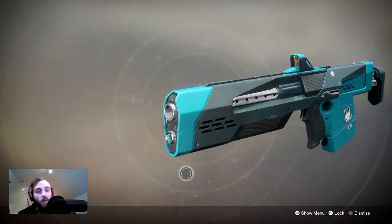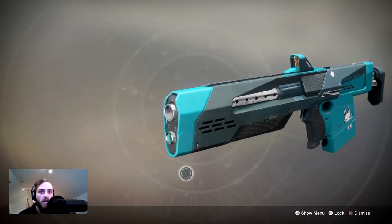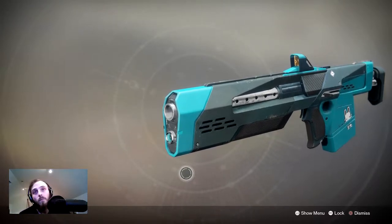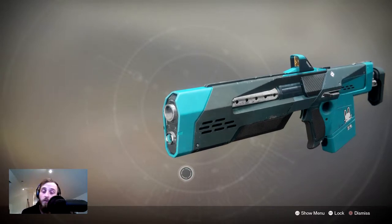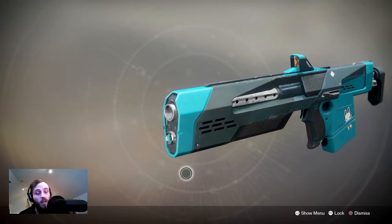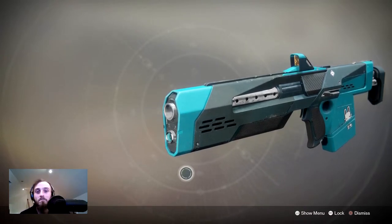So that was the Jade Rabbit. I thoroughly enjoy this scout rifle — it's pretty good. Up against the Mida Multi-Tool, the Mida does have the upper hand especially with the high caliber rounds, but it's still a very good weapon. That being said, if you have a choice between the two, I think the Jade Rabbit is more fun — plus it doesn't sound like a stapler. If you're new to the channel, hit that subscribe button. Stick around for more Destiny 2 content. If you want to support me, I have my Patreon and merch shop in the description below. Leave a like if you enjoyed it — until next time, ladies and gentlemen, toodles!